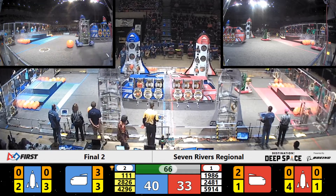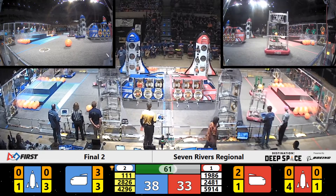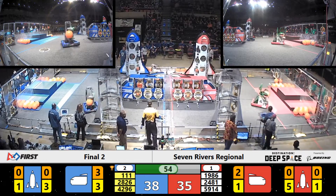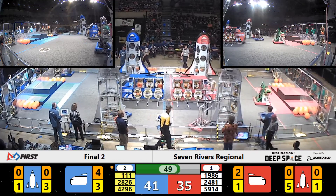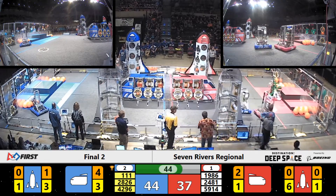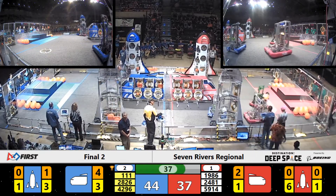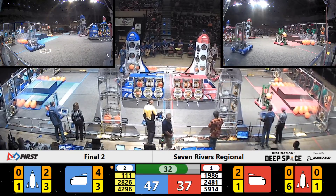keeping Wild Stang away from their goal, which is the rocket ship. Now they slip aside and they get in. Meanwhile, over on the red side, you've got robots going unhindered — Titanium and the Roboteers.